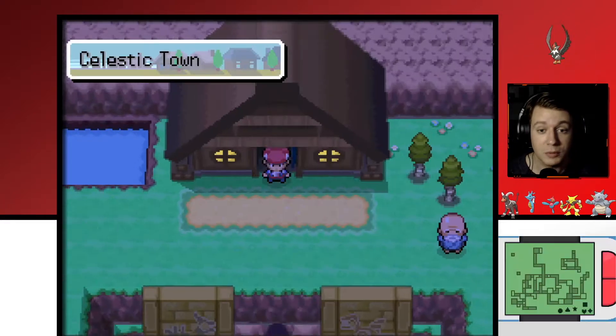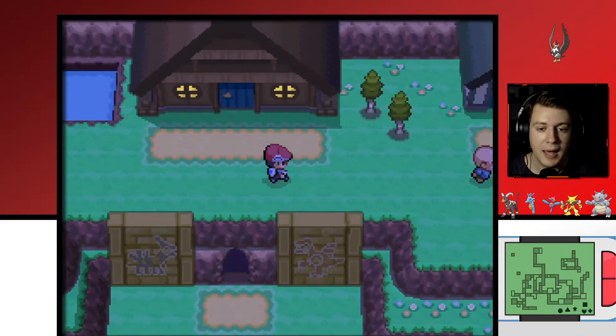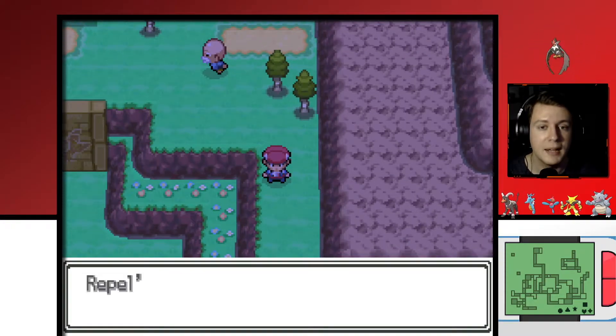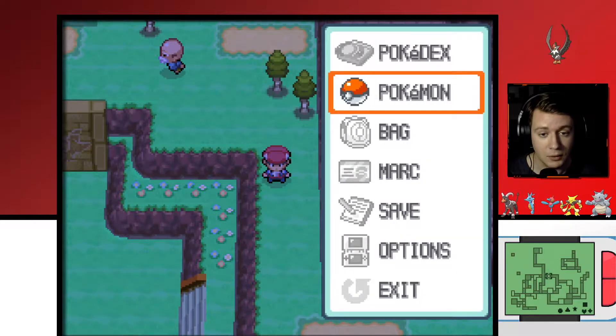It's important to talk to her first. You can get the Adamant and Lustrous Orbs first before talking to her, but the problem is you need to go to Mount Coronet to get the orbs. Coming back here and talking to her means you have to go through a bunch of different steps again in Mount Coronet. So it's probably best to just start here. But if you already have the Adamant and the Lustrous Orbs, then don't worry — you'll just focus on the part of the video where we get Dialga and Palkia, respectively.